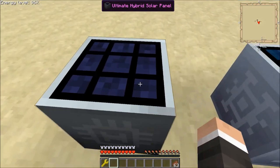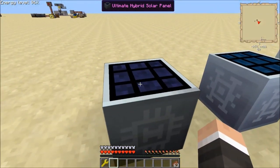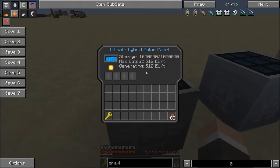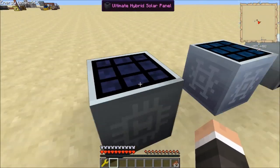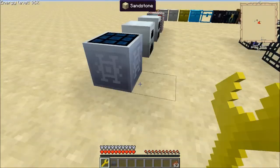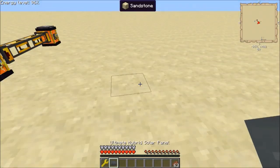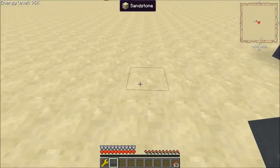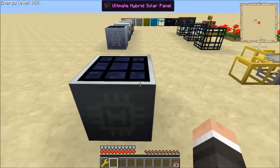Say you're trying to move around your ultimate hybrids or your solar panels, and you don't want to take the time of making something to drain it, store the power elsewhere, and then move it. Well, you just grab your Force Wrench. There you go — and no matter where you place it, it's full of power.